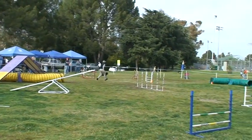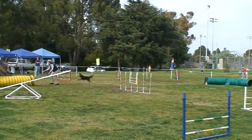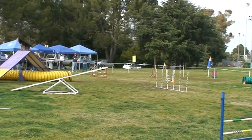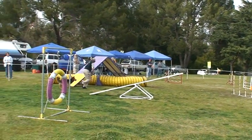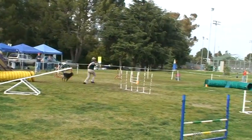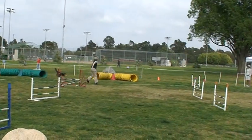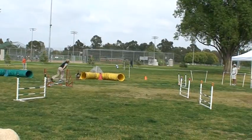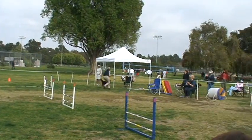They're trying to set themselves up nicely for the gamble at the end. Good setup — now if Mocha turns back around or takes the jump, she might have enough time to get the gamble, which is that jump, the green tunnel, and then the left entrance to that yellow tunnel — not the right entrance, but the left entrance. There you go, and the last jump — good job!